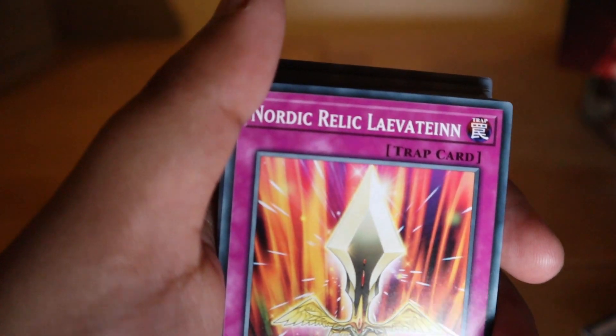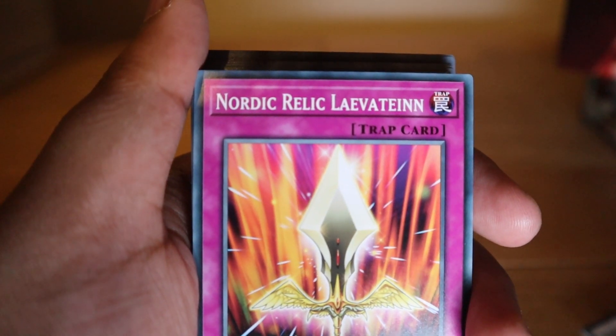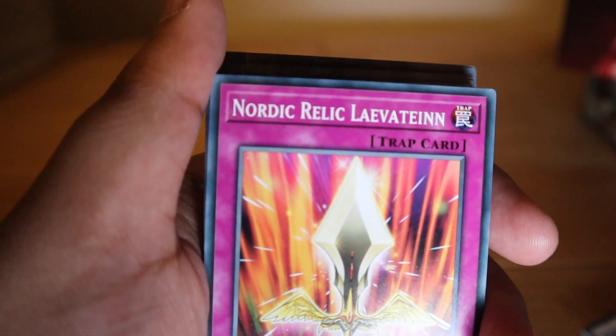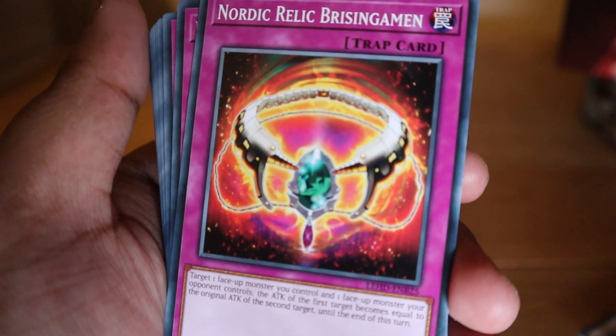Nordic Relic Levantine is one of my favorites and I've got it in my actual deck: target one face-up monster on the field that destroyed a monster by battle this turn — destroy it. Card effects cannot be activated in response to this card's activation. You get two of those, so pretty good.